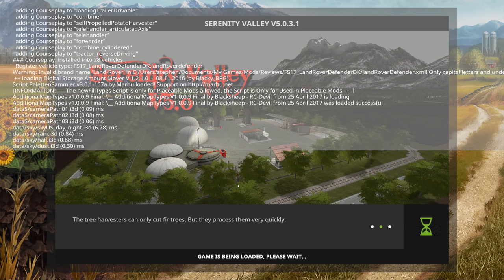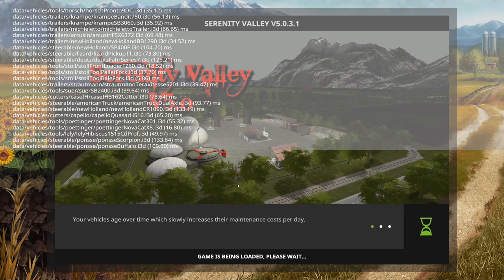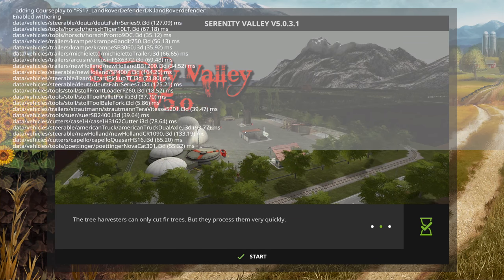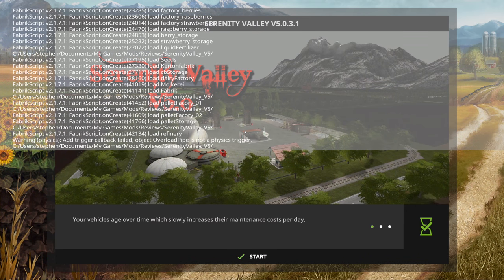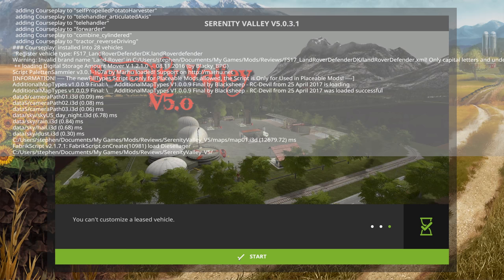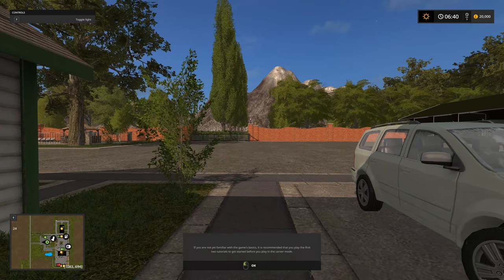We'll check out the errors and see if we've got any on this load. As per usual, the details for this map will be in the description on the video. This map has a ton of stuff - from what I understand it is quite a serious map with a lot of things to do. Let's scroll through these logs. I don't see any errors - doesn't appear to be any errors on this map. Let's enable flight mode and tell Courseplay to go look at all the fields.